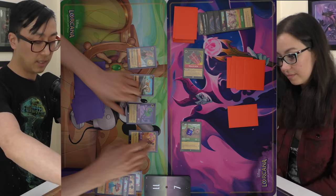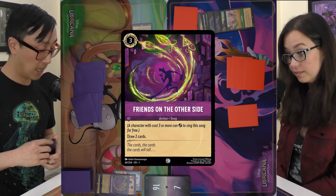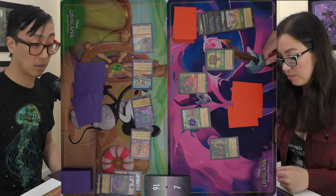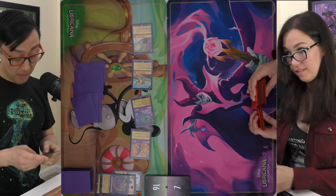Send in the team — one, two, three, four, five. I'll pay three for Friends on the Other Side to draw two. Pass. None of these cards stop you. I can quest and make you lose one lore, but that deck is hard to keep up with. Much better than I first thought. I think we have a contender for the best deck.